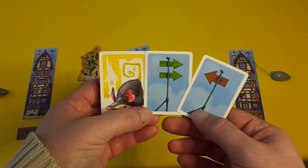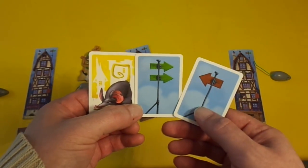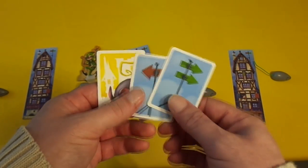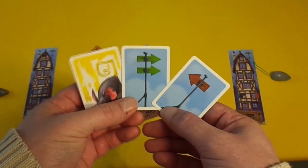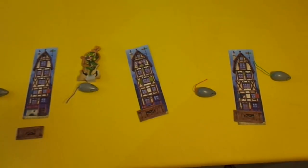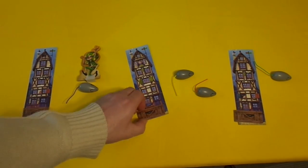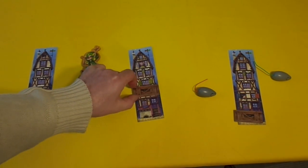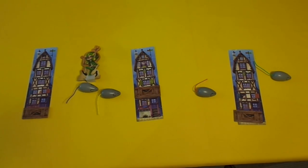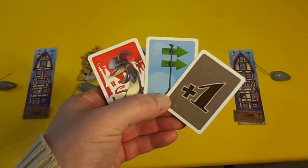The yellow rat here can do either one of two things — it can either advance twice and then go back one, or go back one and advance twice. So in this case I'm going to show you advance twice and go back one. The yellow rat advances two, going through this house and through this house which raises the track once here and once here, but then it goes back one which means it goes through this house again and that track raises again. The plus one means plus one action.